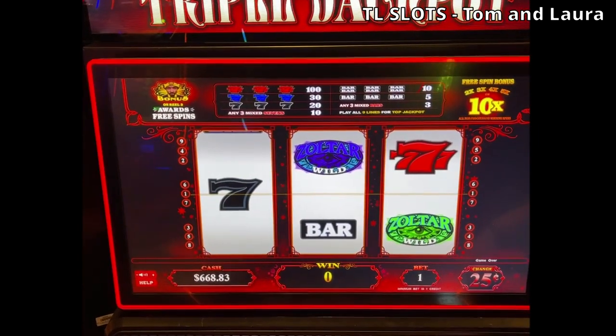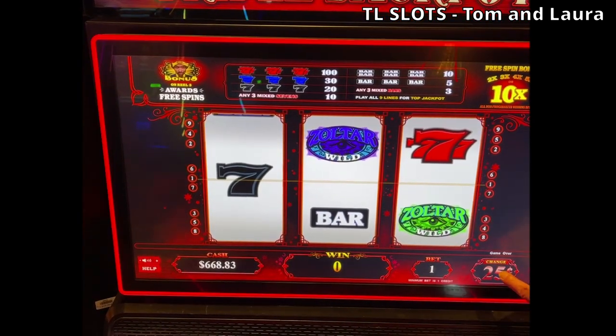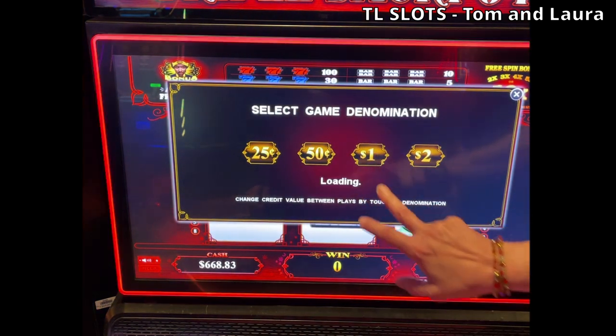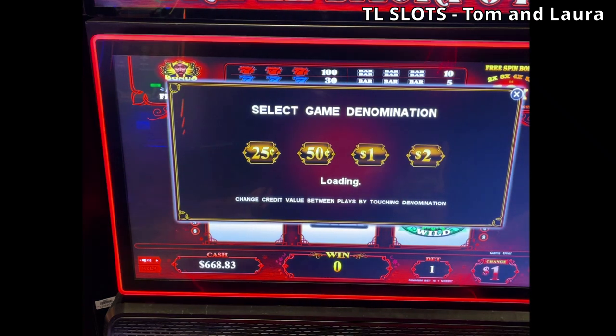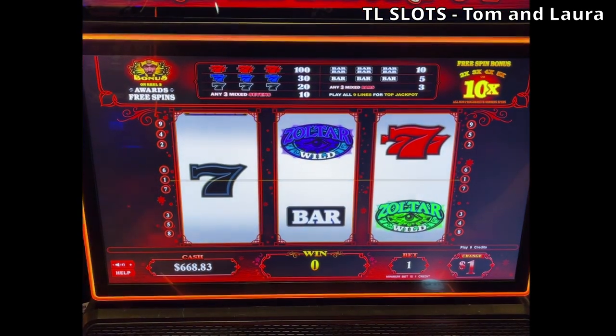We've got $668 in the machine. We're going to go max bet — $0.25 on the denom is all this is. Oh, you can change the denom, I didn't know that. We're going to go $1 denom and do $9 a spin. Everybody hope for the best, keep your fingers crossed. Let's spin, here we go.